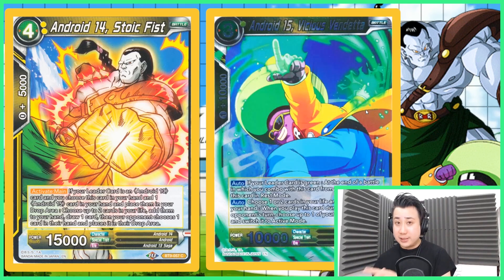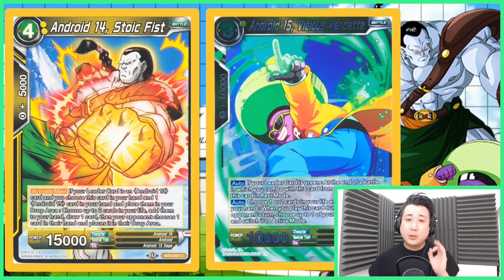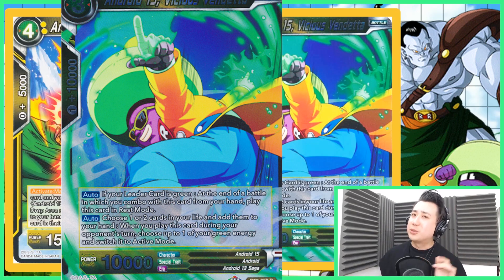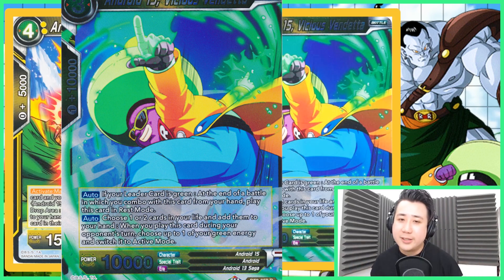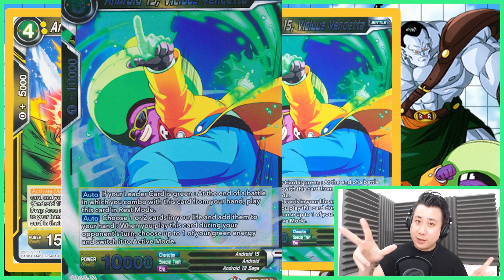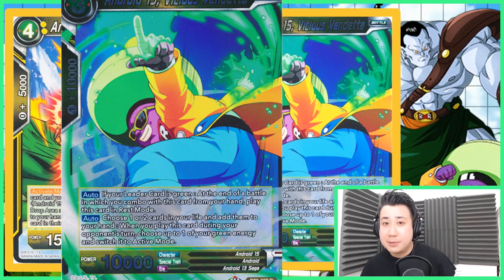We will be playing Android 15 — this is also important to have in your hands because you need to drop it, and it is your yellow energy. You kind of need one yellow energy for this deck. He is a really good card because he's a 1 plus 10k. If your leader is green, at the end of a battle when you combo with this card, play it in rest mode. And he has a second auto: choose one or two life and add it to your hands — you can go up to four, which you want because of his super combo. When you play this card during your opponent's turn, you get to choose one of your green energy and switch it to active. So when you combo with this card, it gives you 10k, a 3-cost thing on board to successor from, and you can untap one energy and add one card to your life. Really good card, I really love them both.